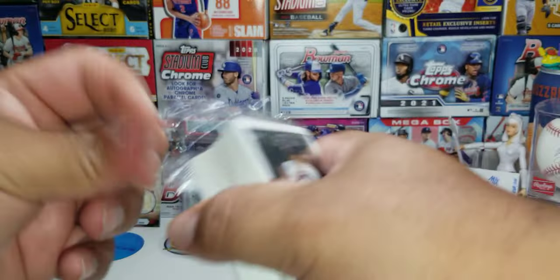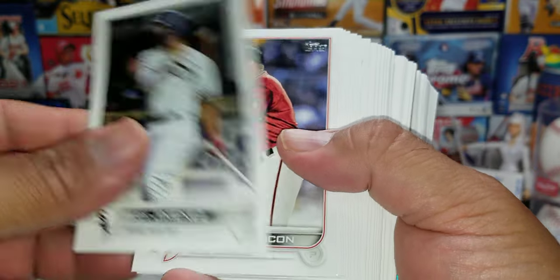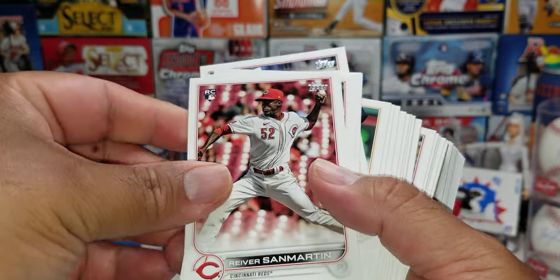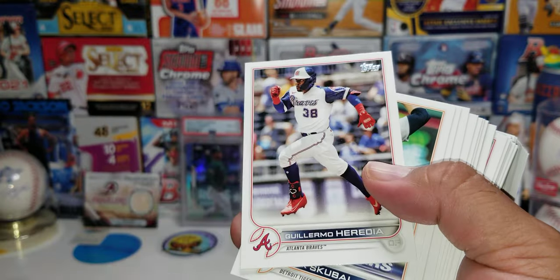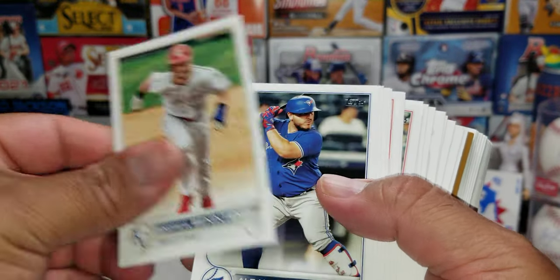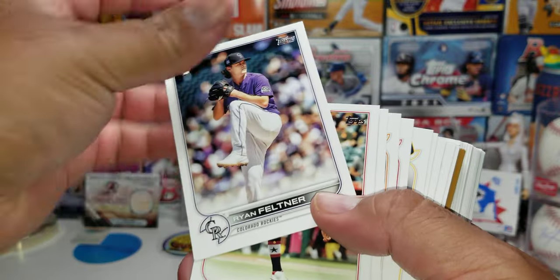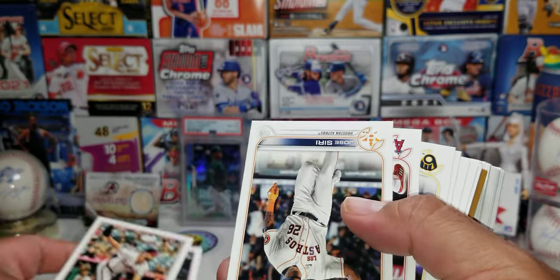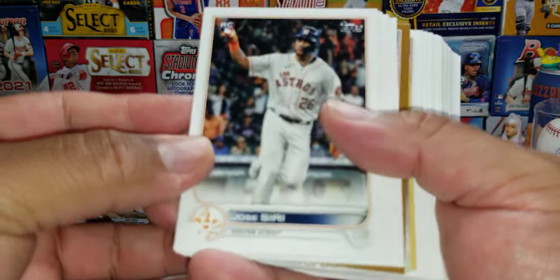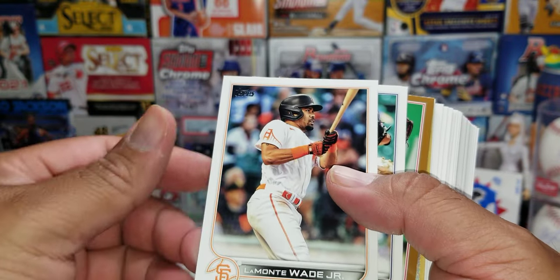We'll get into the other one and see what this one offers — got a numbered card out of the Will the Thrill, couple little inserts. Let's see what this one brings: Nimmo, Rosario, Ortega, Wilson — upside down — Oscar Hernandez rookie, Skybo, Gavin Lux there, Thomas Miller, Charlie Barnes, Alice — there's a rookie there, upside down, there it is right there!